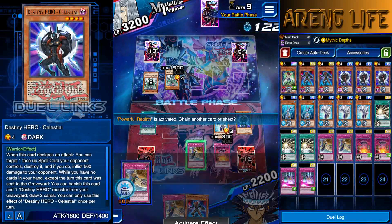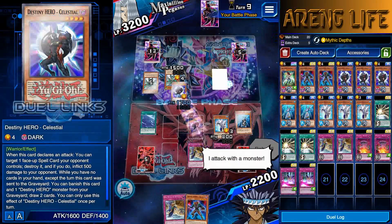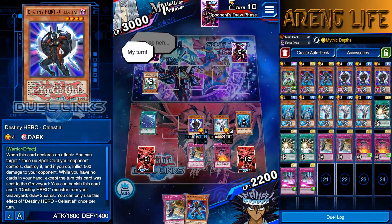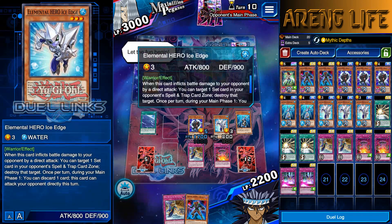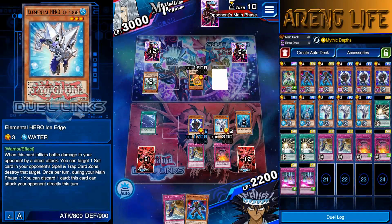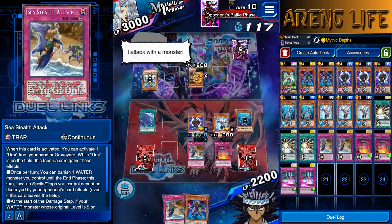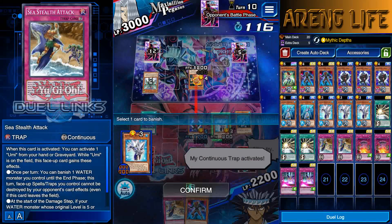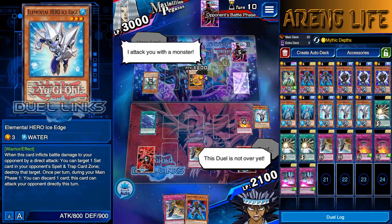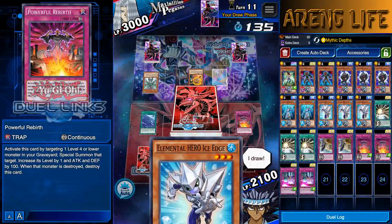This deck is so roundabout when I don't draw a Mass Change. Now he's got to start off fresh with one card in hand and I have five or six cards. I cannot protect Ice Edge — actually I can Sea Stealth, but he's gonna want to kill Celestial. Activate Sea Stealth — banished his little monster. I'll take it, fair enough. Still not over yet.